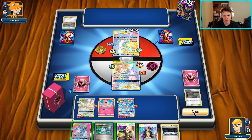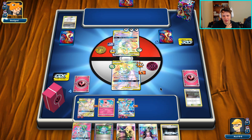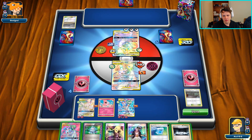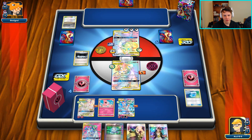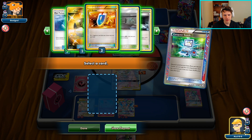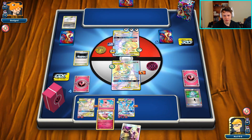Now I think we're going to switch that up - throw out a stadium and just pass. Let them get their one card for the turn and then we'll throw out that next Silent Lab. I'll Computer Search away Guardian and Guzma, and depending on what we top deck I could go for the Aromatisse or maybe Ranger. Our top deck is a Max Potion - that's pretty good. Heal up this Guardian right now, Silent Lab, Computer Search to get rid of Guzma and Guardian.